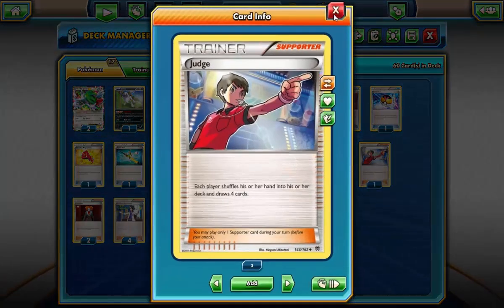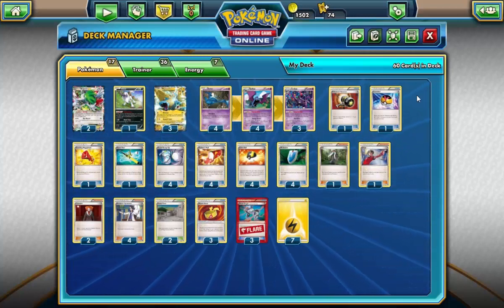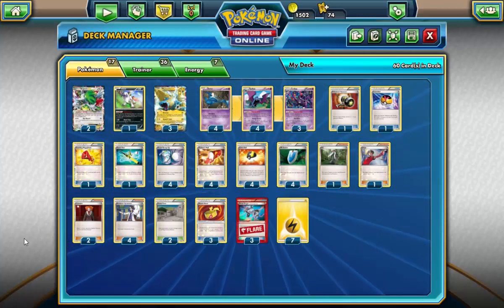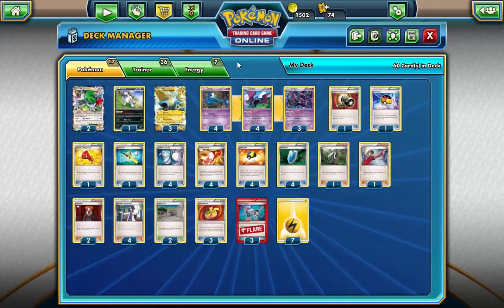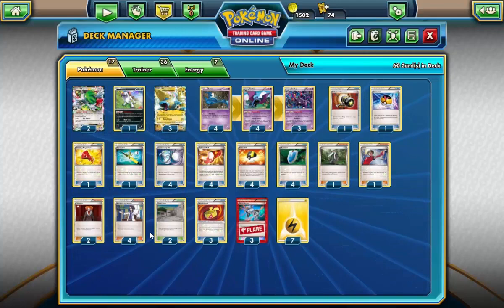Judge is still great in the format, and you can usually hit an Ultra Ball or Trainers' Mail — just scoop up, Shaymin, anything to draw more cards. It's not a bad card. Two Lysandre just to bring up mainly Shaymin or anything we need to knock out — fantastic. Two Professor Sycamore because it's good draw. Two Faded Town.